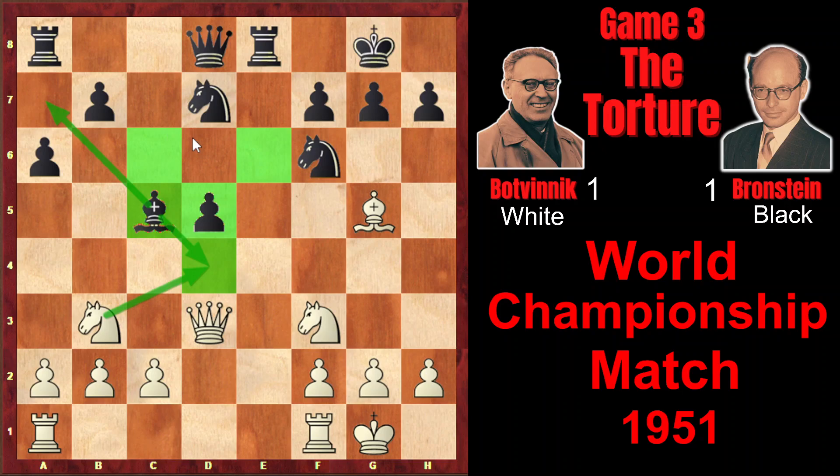But Bronstein played Bf8, showing that he doesn't really care about blockading square d4. The advantages of the isolated pawn is that it exerts pressure on the opponent's position — it controls very important central squares, e4 and c4. Black pieces supported by the pawn can be placed very actively on c4 and e4, and that will be exactly the case. Let's see if black can defend the pawn and play actively.